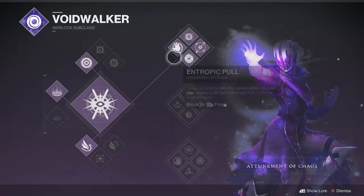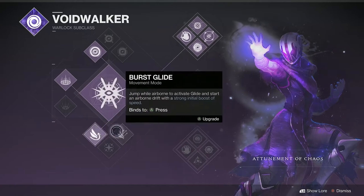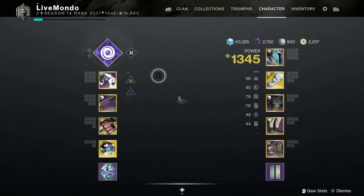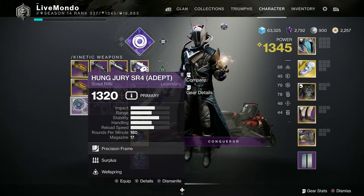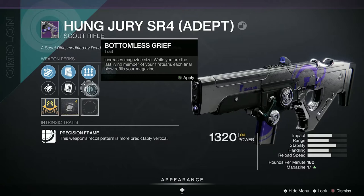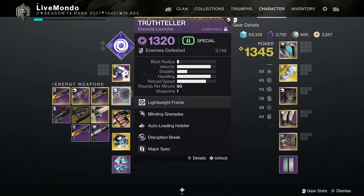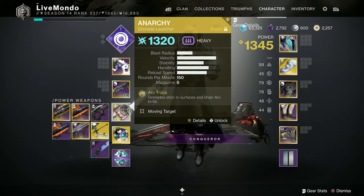Hi guys, welcome to the video. This is my solo run on this week's Grandmaster Nightfall, which is the Inverted Spire. I'm doing it on Top Tree Voidwalker. I'm using the Hung Jury with Rapid Hit Explosive Payload with a Minor Spec on. That's actually the adept I got from this run. Bottomless Grief is always the secondary perk from what it looks like.